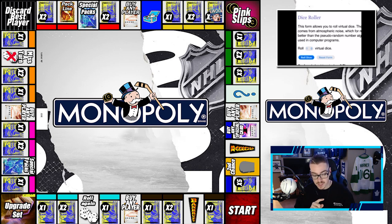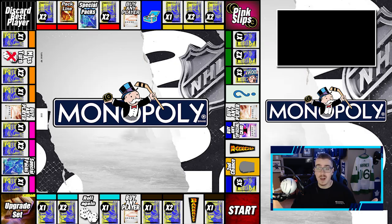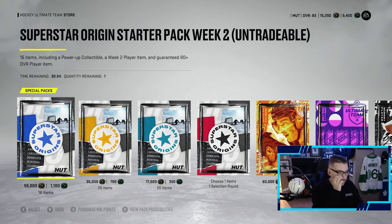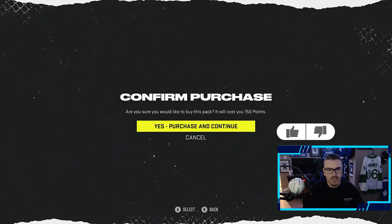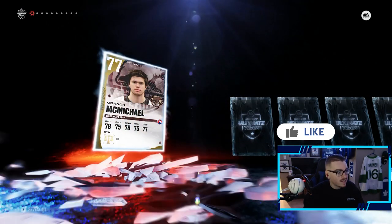Here we go rolling for the first time this episode and we get a four, so four opens up three premium packs. I don't mind it — at the end of the day packs are packs. We get three of these premium packs. We're hoping for something good here. I think this is the most we've ever opened in one sitting in terms of rolling the dice on the board, so three packs is a lot of packs.